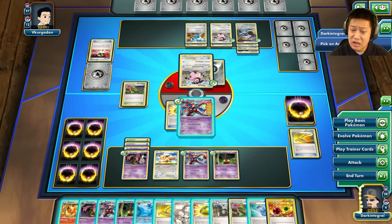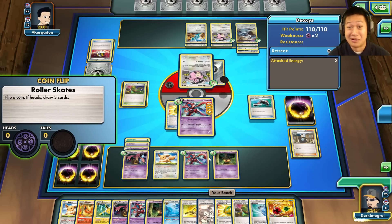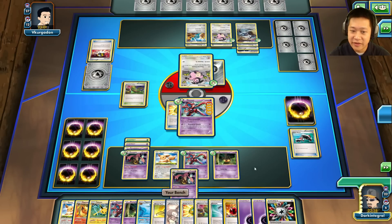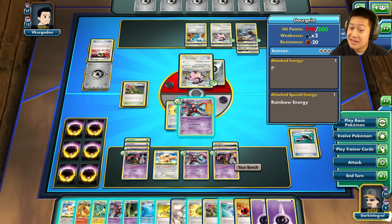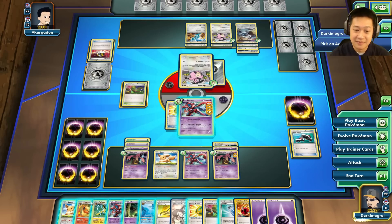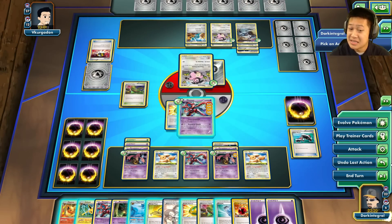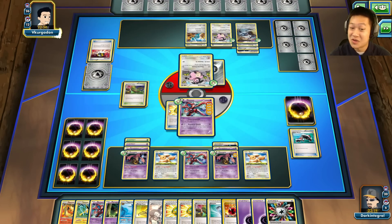Escape Rope isn't going to help — I need a Lysandre. I'll pull more cards. Roller Skates works. Rainbow Energy — perfect! Let's start evolving the next Gorgeous. Put a Rainbow Energy on it; it takes 10 damage but with 200 hit points that barely matters. I also want to hide my Flareon. I'll toss an Eevee down so if he uses Lysandre, because he's smart, I can still do something.